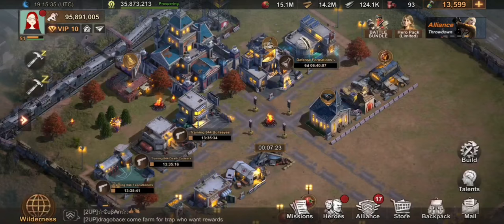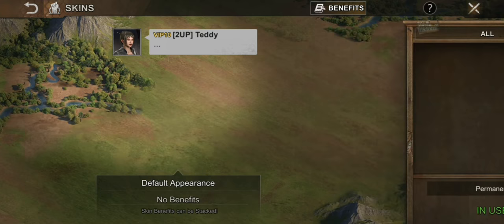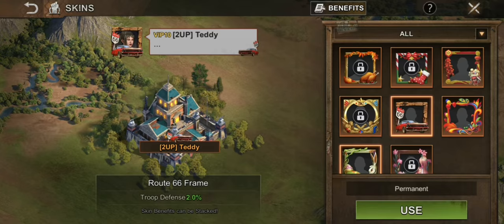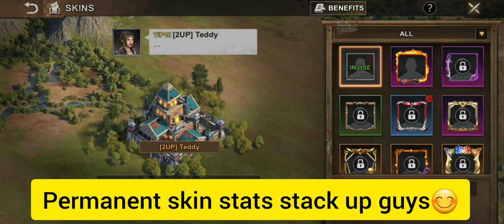How to activate your frame skin: go to your profile, click that little icon, and then click your preferred skin to use and activate it. Make sure to activate it. You can easily go back to default. For now I just love using default and I don't want to use any skin or reframe skin.